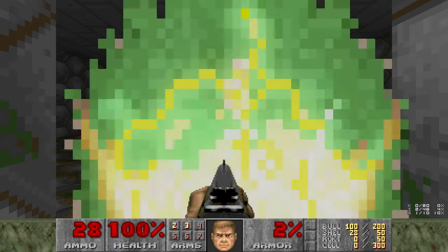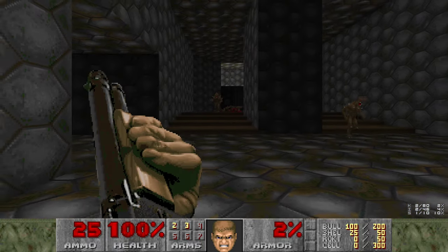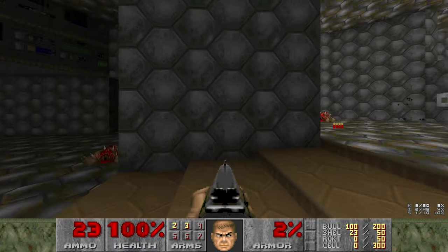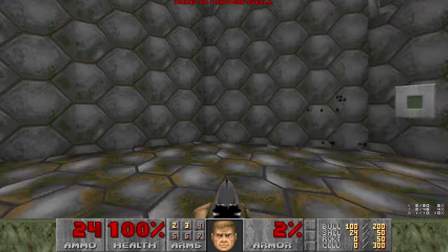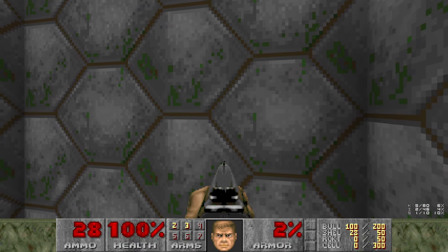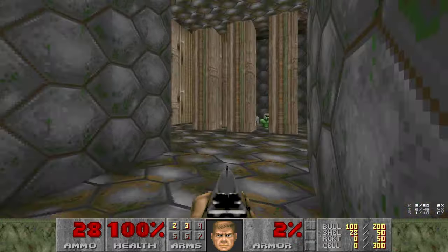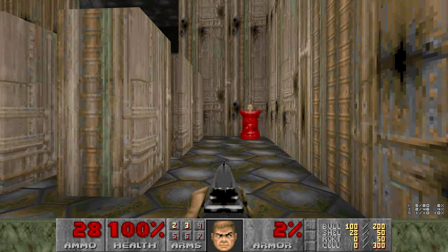Secrets right there. Nice shotgun for you. You may have heard a Pinky wake up in the distance - he's going to come a long distance to us. But first let's go up here and grab ourselves a secret. It's a nice amount of ammo and a computer map.